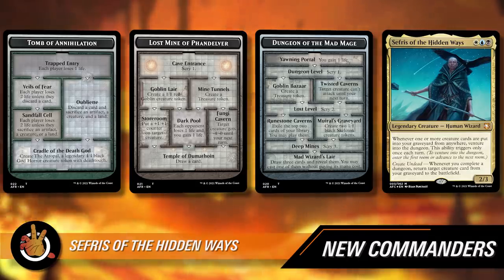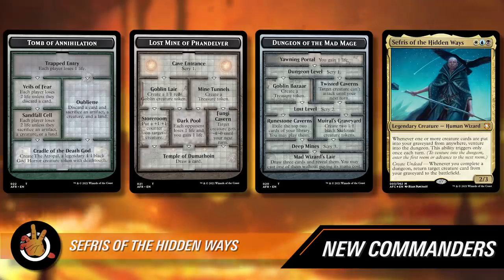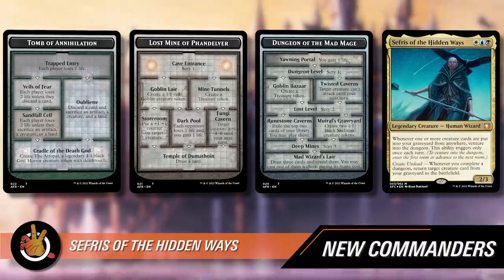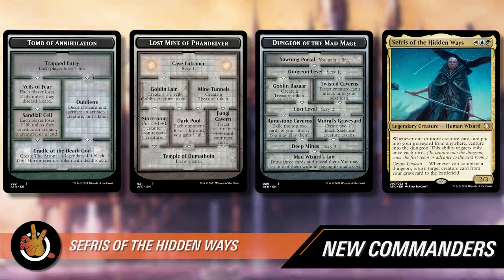Every step is not really a card's worth of value — it's not like you do the thing and get a card's worth of value immediately. At the very beginning you get stuff like scry one, a goblin token, plus one/plus one counter, each player loses one life. But as you get deeper, the abilities get more and more powerful. The final room is usually the biggest payoff — for example, after four steps on one dungeon, the payoff is draw a card. That's the big payoff — a card that replaces itself. Not a huge one.